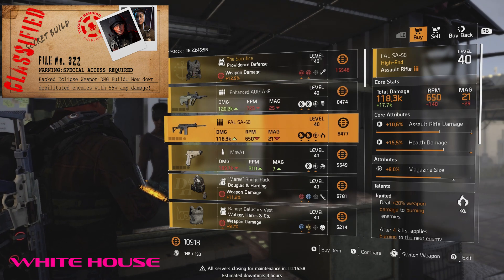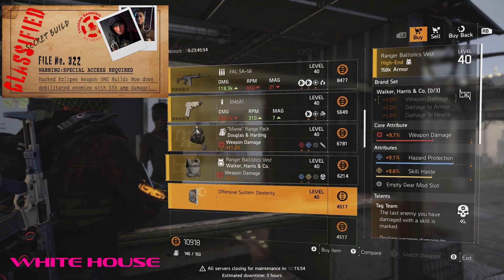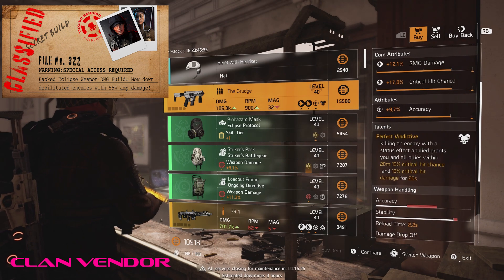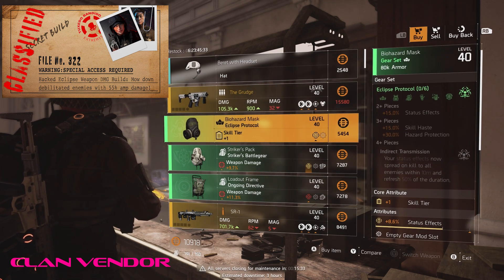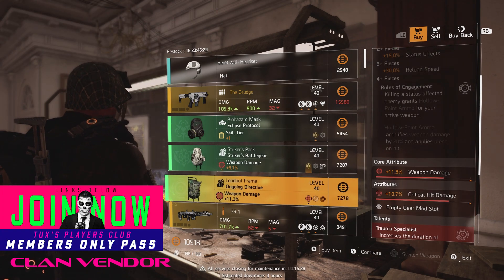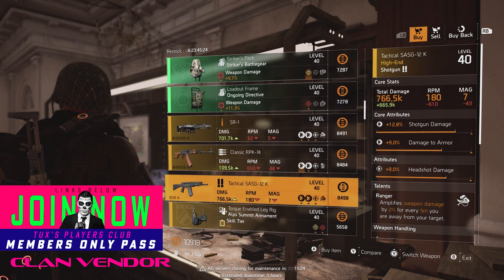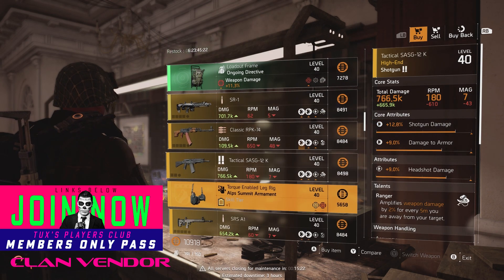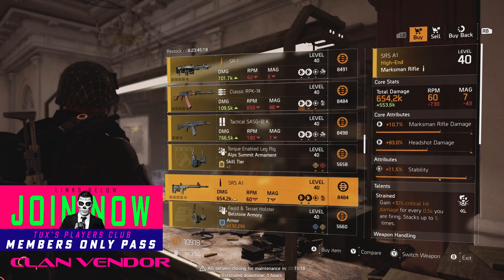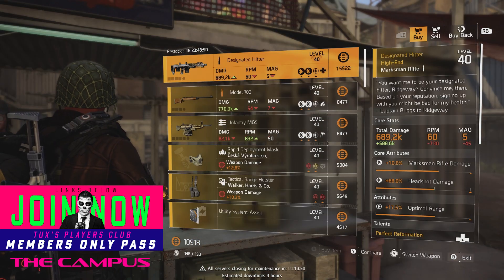Players Club — the latest classified build is called Nightcrawler, and it is a DPS status effect hybrid build with amazing powers you don't want to miss. It's like nothing you've seen before. Classified builds are secret builds made just for Tuxus Players Club — truly extra builds I make as a thank you for supporting me, the channel, and the Division 2 community. If you want to tap into these secret builds while supporting the cause, click the join button or link down below.